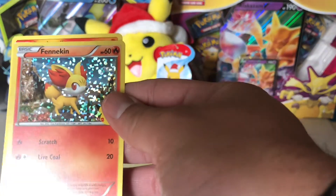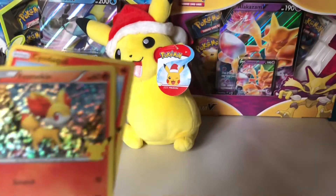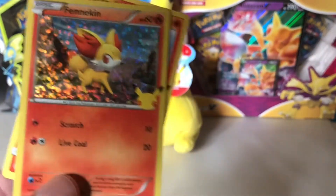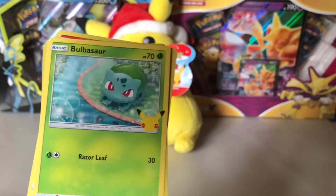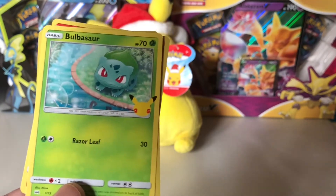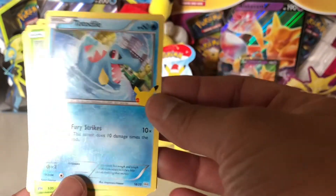First we have a Finneon, and it's the holo — whoops, I just dropped my cards! Next we have a Voltorb, and then a Togedemaru. It's pretty cool.